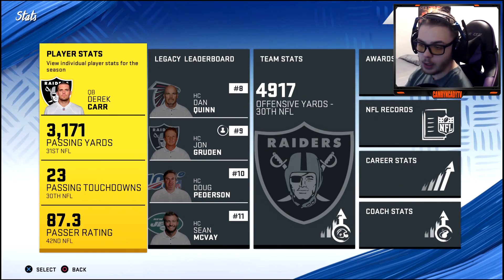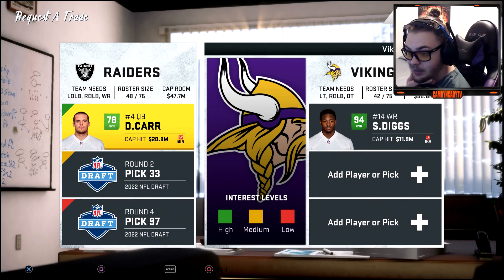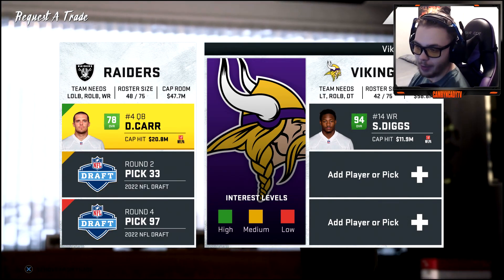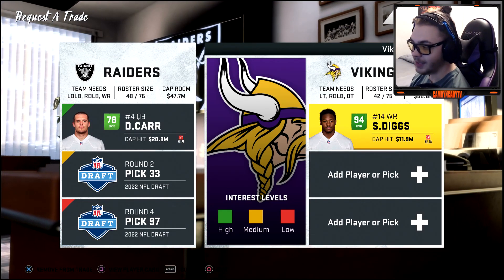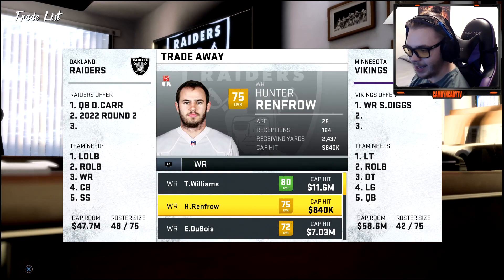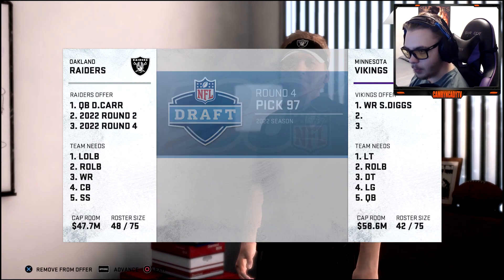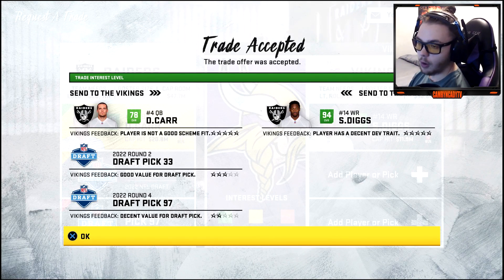Trading for Cam Newton wouldn't have been worth it — same overall as Carr and not great accuracies. We have the number one overall pick so we'll go quarterback in the draft. But first, we're trading Derrick Carr for Stefan Diggs — 94 overall receiver. We give up Carr, a second-round pick, and a fourth-round pick. I'll take that trade all day.